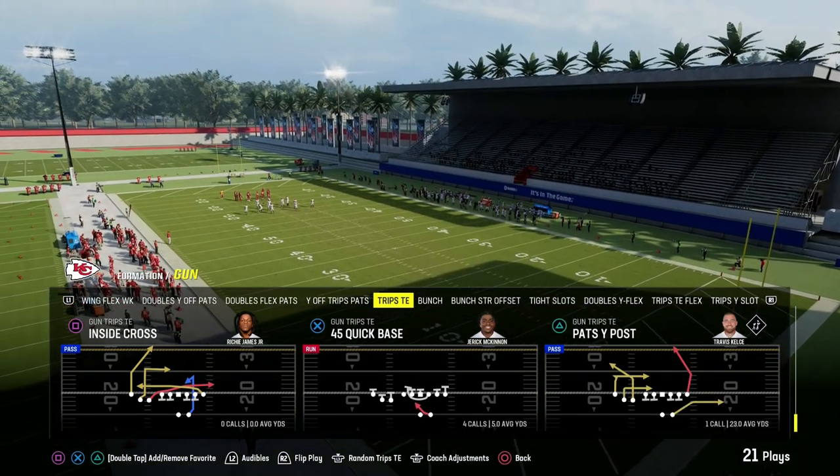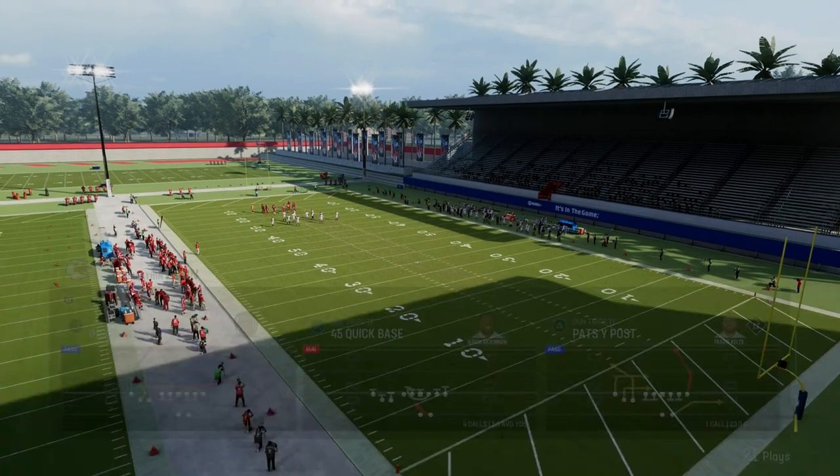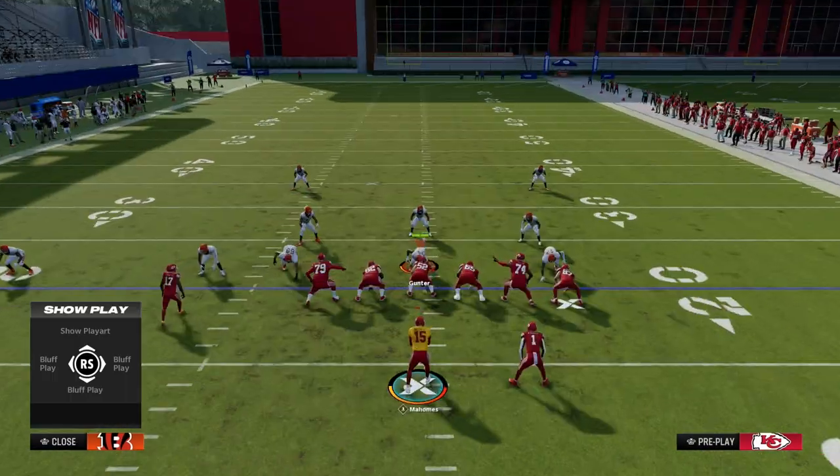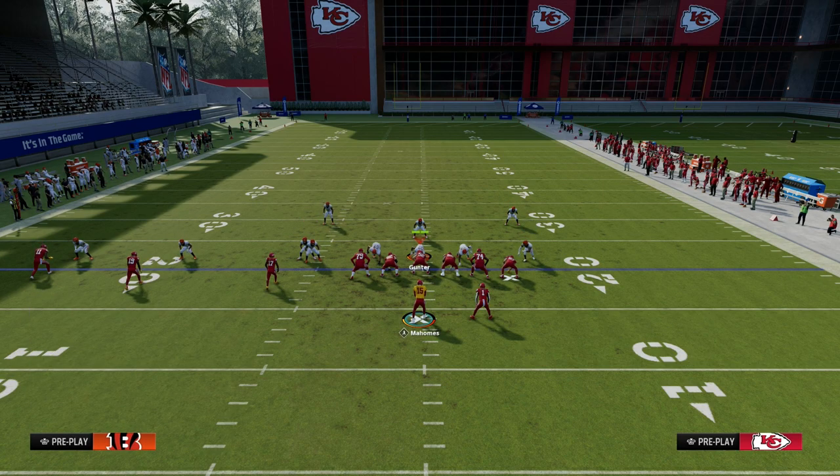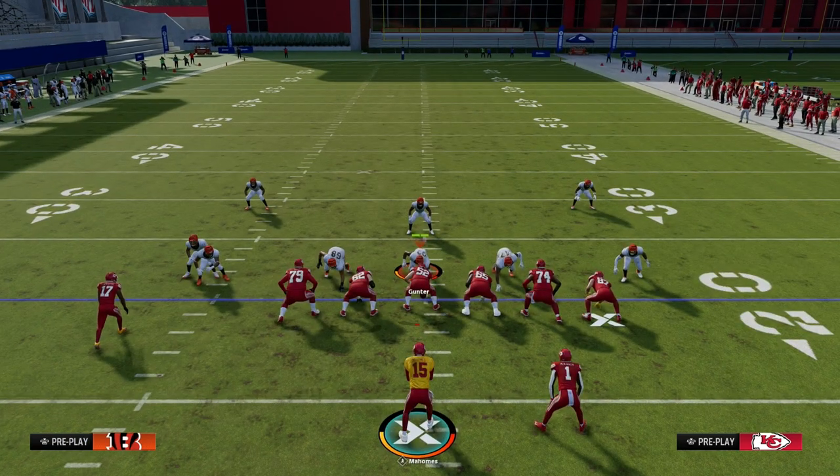This is the play Pats Y Post. You can find this in the Patriots playbook, and pretty sure you can also find this in the Packers playbook as well. What we're going to really build around with this play is this really unique route to the Tight End.